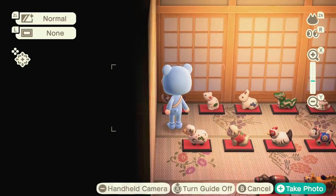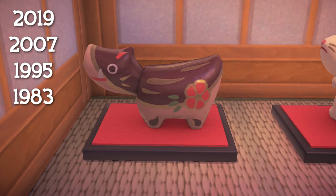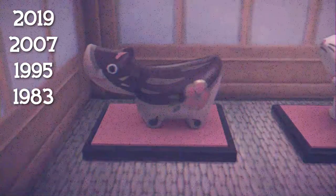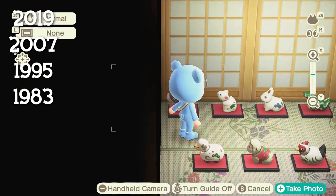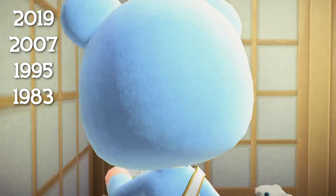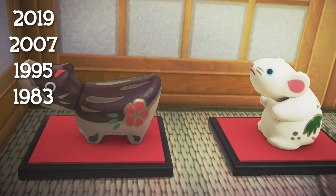The way the Chinese zodiac works is that every 12 years you're a specific sign. For example, here is the boar, which corresponds to the years 2019, 2007, 1995, 1983, and so on, going back 12 years each period. So the most recent year the boar corresponds with is 2019. Even if you just know one year that the zodiac figurine corresponds to, you can easily subtract or add 12 years to figure out which animal corresponds with your birth year.